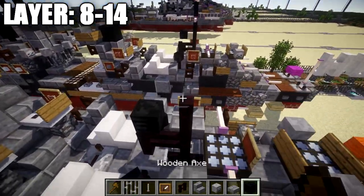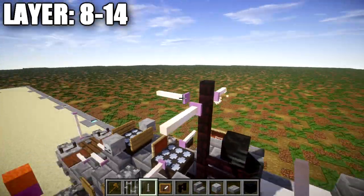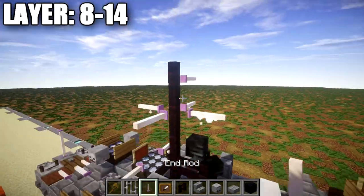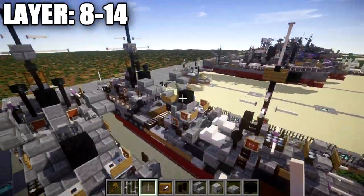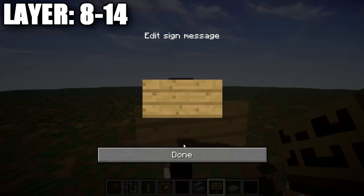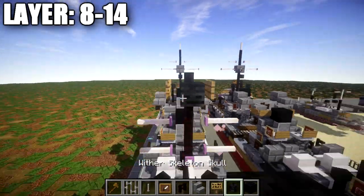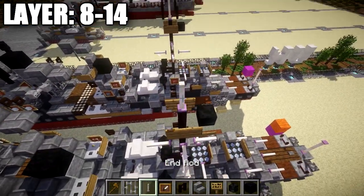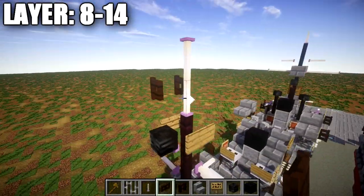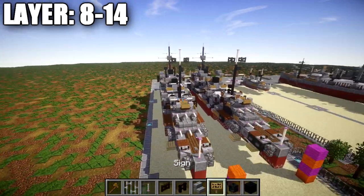For the rear mast, place a nether brick fence post going up, followed by end rods coming off all four sides. Place another fence post up, with end rods out to both sides. After that, place another fence post going up, and on both sides place wooden signs. Also place a wither skeleton skull coming off that fence post. Place one and two end rods up, then take a dark oak fence gate and place it opened up connecting to the end rod in the middle — that completes the mast. That wraps up the build, completing layers nine through fourteen.